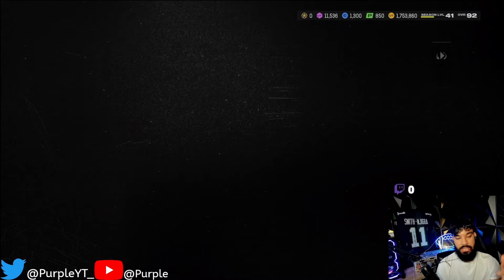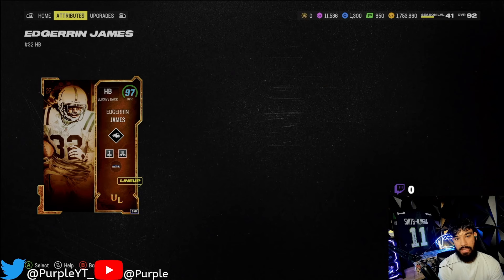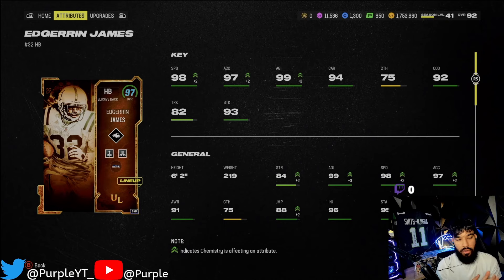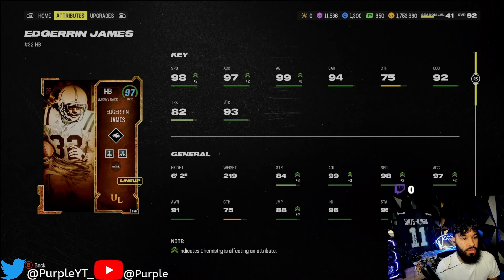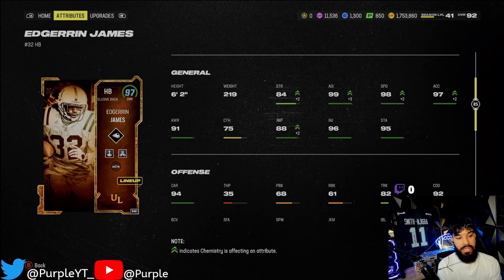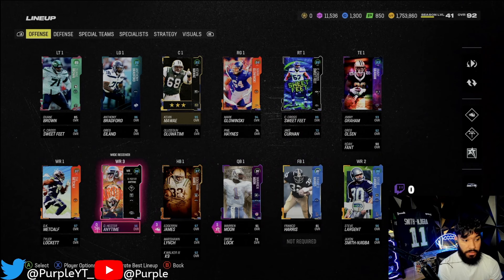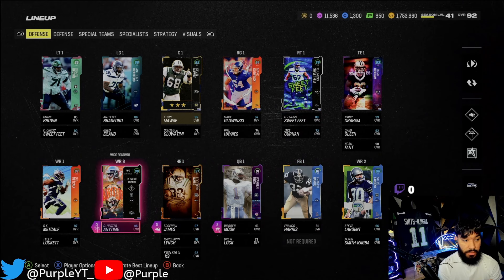He gets Rob Tech but for four - I don't know about that. These are just regular abilities, nothing crazy. The reach for goal line back stuff - he doesn't start with an X-factor like the other running backs. In my opinion, if you got the coins and you're running Seahawks team, Marshall Lynch is your man, that guy is a dog. Anyway - 98 speed, 97 acceleration, 99 agility which is really good, 94 carrying, 75 catching.